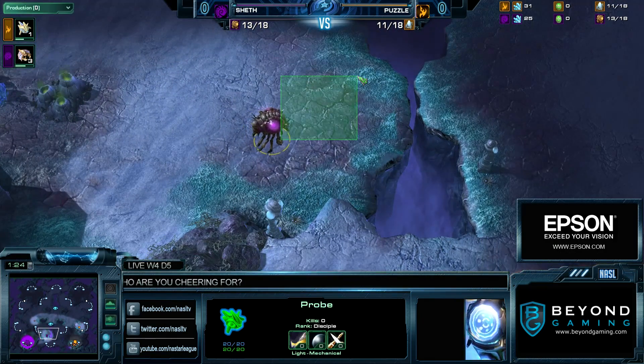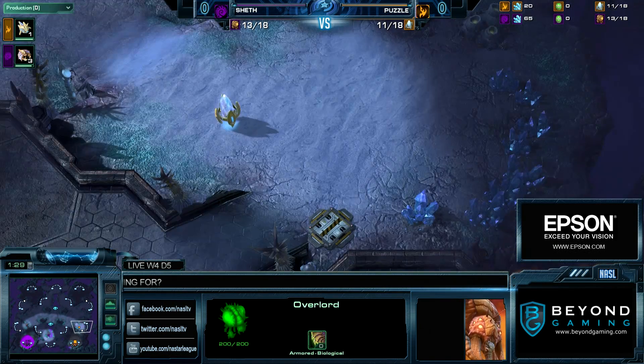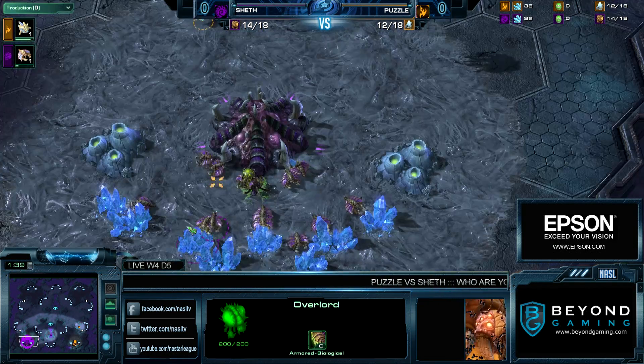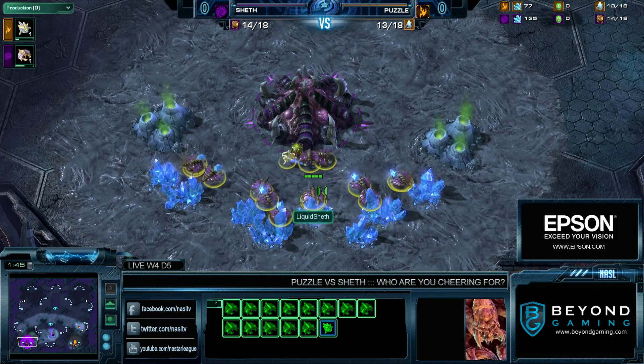This is Shakuras Plateau once again. Pylon on the low ground — very very common to go for some sort of quick Nexus, whether it be the Nexus before the Forge, or a Forge and a Cannon before. It depends on what he's scouting, but this is all pretty standard play.